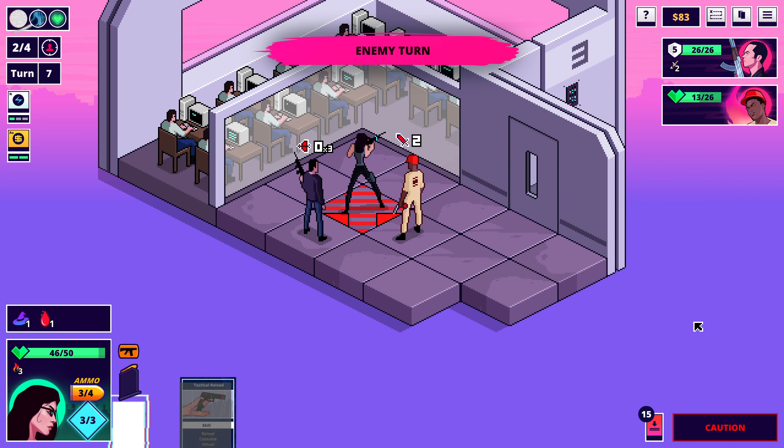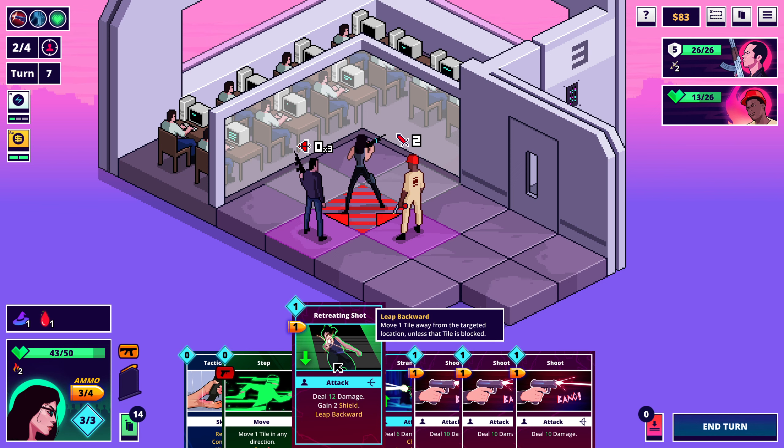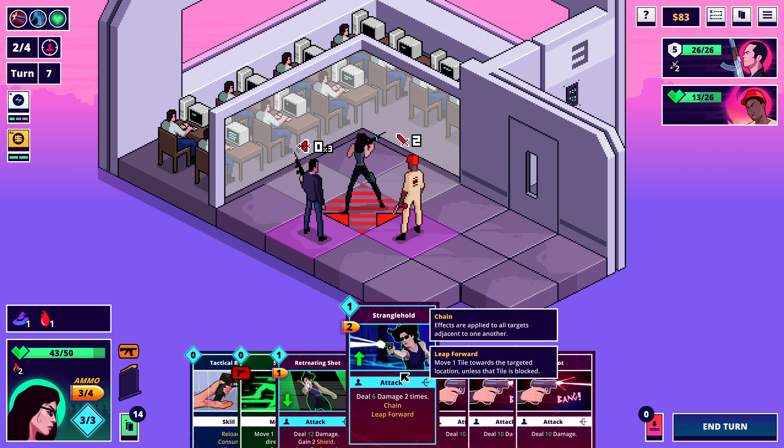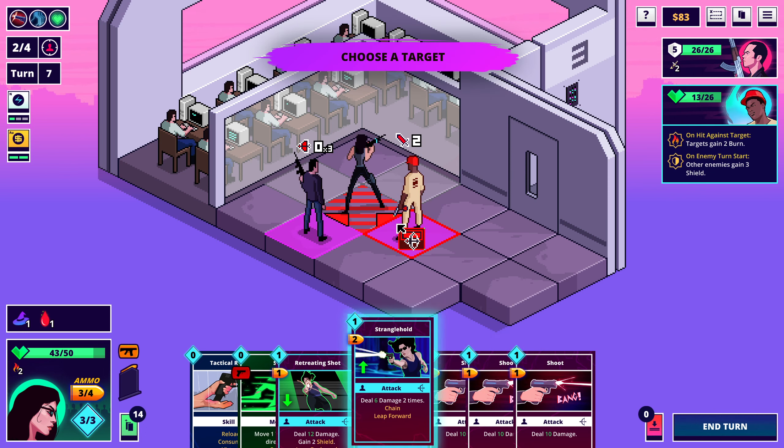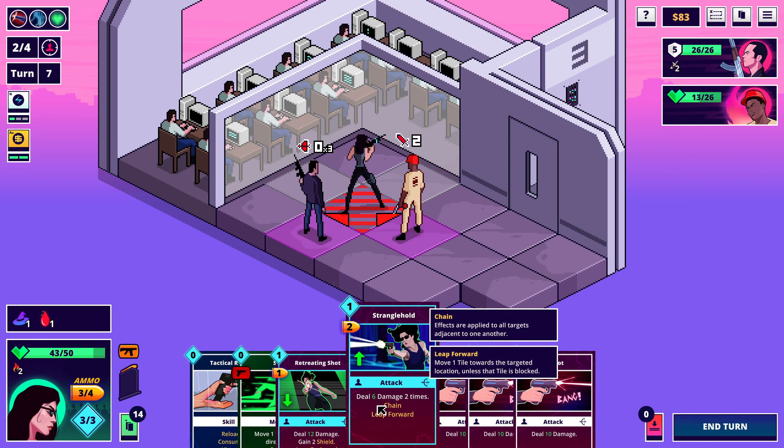Yeah so the burn is what's gonna do the damage at the moment. I can leap backwards here, that would be really great, or I could leap forward. Is it gonna do anything? Chain — that should work, probably won't though. Doesn't look like it — it has to be adjacent.